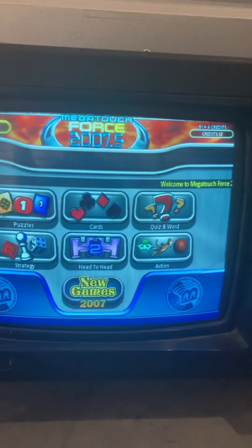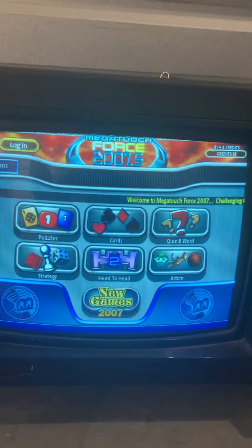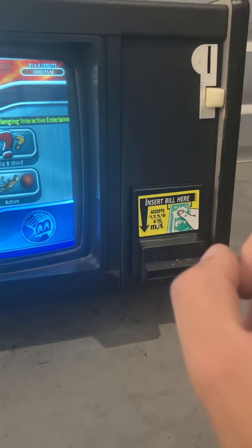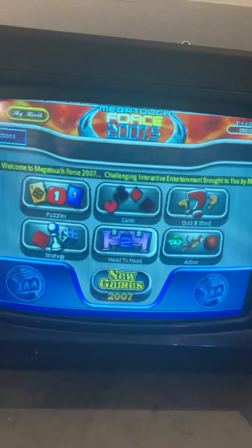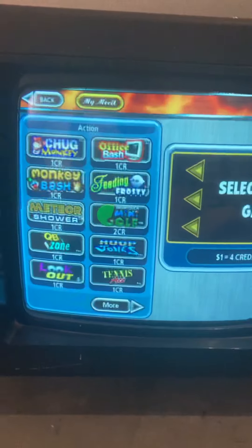You can adjust the price, or you can change it to totally free play for home use. There are dip switch settings in the back, or you can open it, hit the setup button, and adjust the settings. It has a bill and coin quarter acceptor, and it has puzzle games, card games, quiz and word games, and it literally has pages of games under each category.